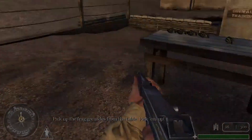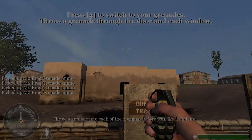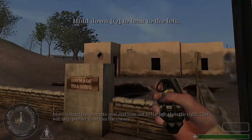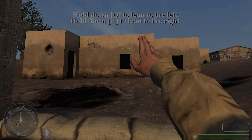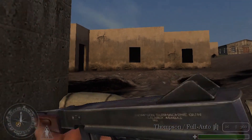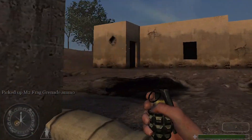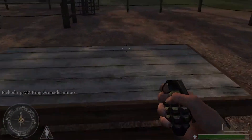Pick up the frag grenades from the table. Throw a grenade into each of the openings before you. Rock and fire! Move behind the concrete post. Move out to the left, then the right. This will help protect you from the enemy. Move behind the concrete post.